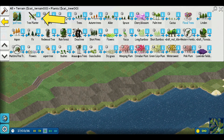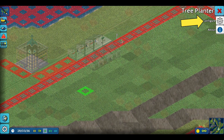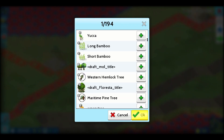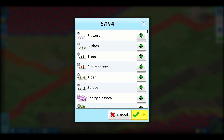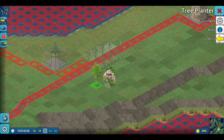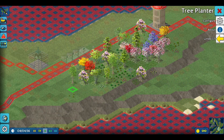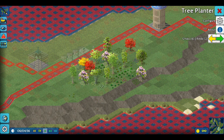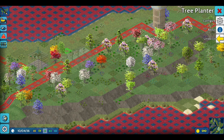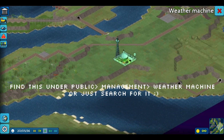Next up we're gonna go into terrain and into plants. In this section you're gonna see the tree planter. If you click on it and go to configure, you can select different trees and plants and it's gonna paintbrush them into an area. It's really good to play around with the settings — once you've selected your trees you have the brush size, the density, and the roughness. The brush size controls the radius, and the density affects the frequency of how many plants are placed.